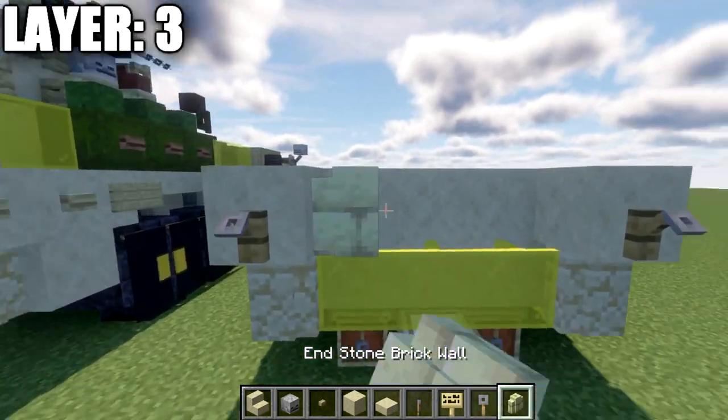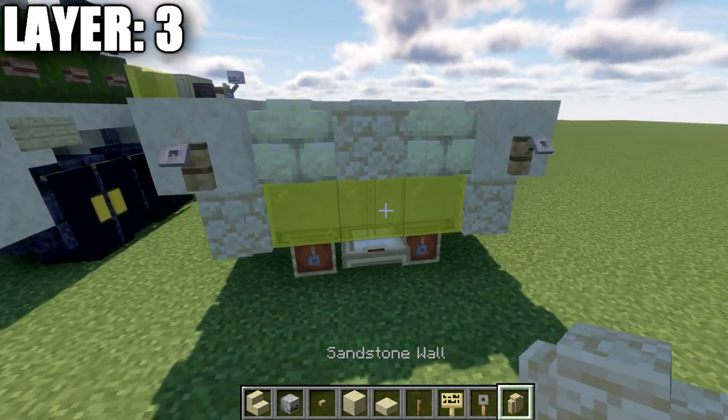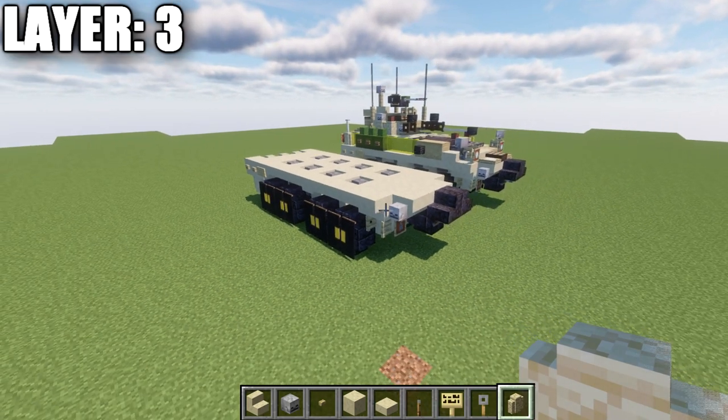In the middle, place an endstone brick wall on both sides and a sandstone wall in the center. That wraps up layer three — let's move on to layer four.